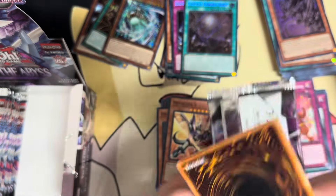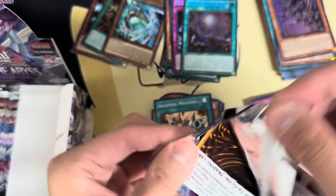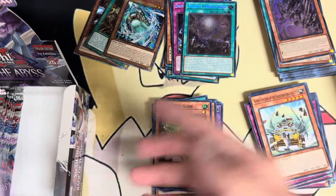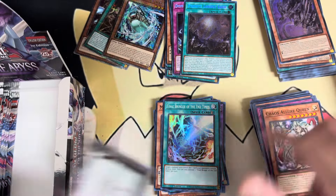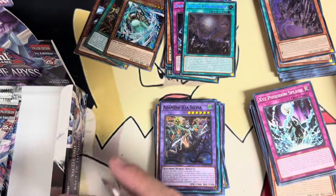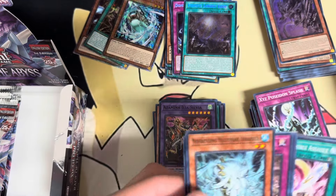The most expensive thing for Sword Soul is realistically Moye, whose last reprint was in Magnificent Mavens — an awkward set because it was a display box format with really weird ratios. People often complain when an old archetype gets support, cards get bought out, and they go 'why did the cards go up? I was just on the fence about buying them.' In my head I always think: why did you wait till now? Like, I have Exorcisters at max rarity — I've been waiting for the day they get a field spell.